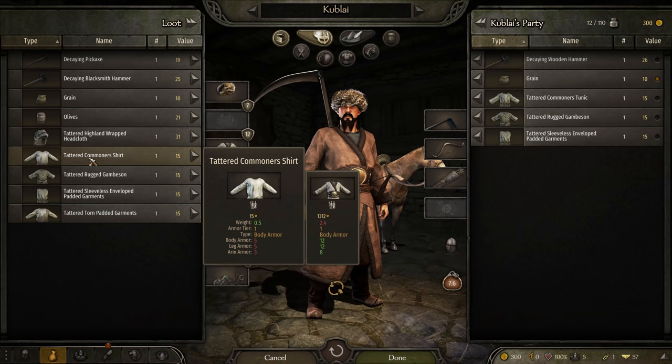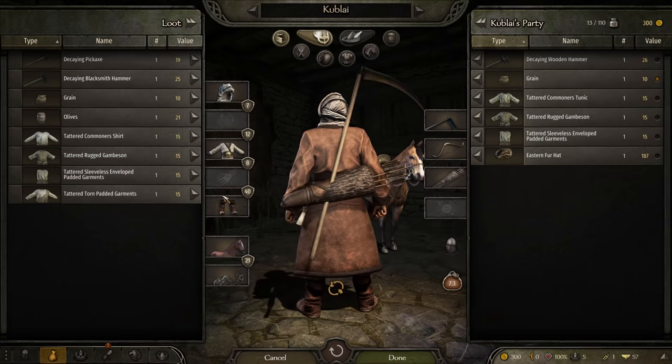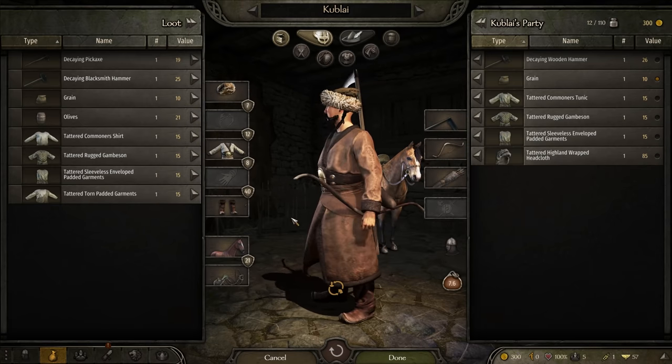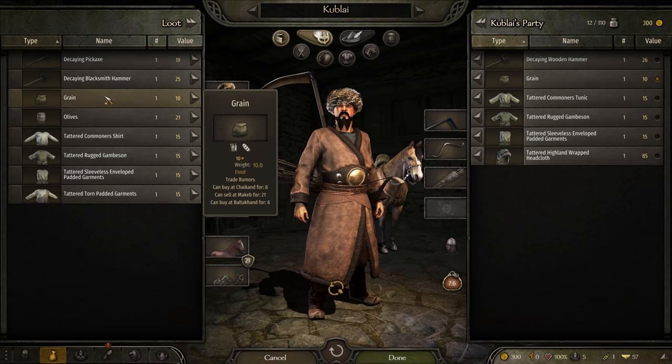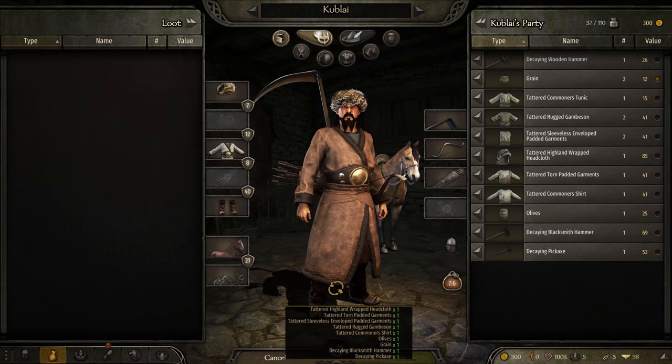Is any of this gear better than what I'm using? No. That's equivalent though. But let's face it, this is not as sexy as my current eastern fur hat, is it? I feel like I can literally nest birds in my head right now if I wanted to - which means I can actually feed myself through eggs, which would be really handy. I'll take all the grain. Thank you very much.